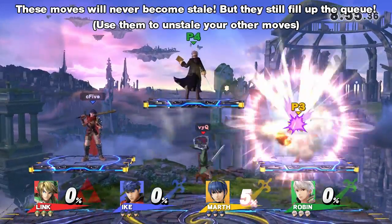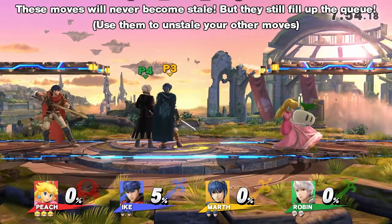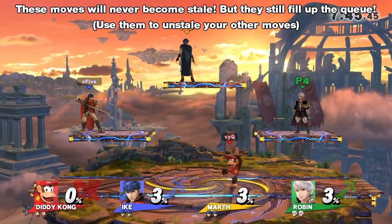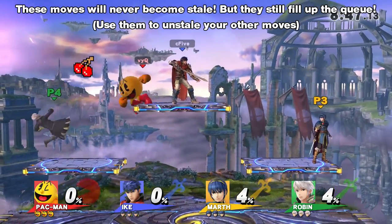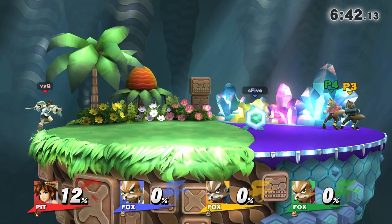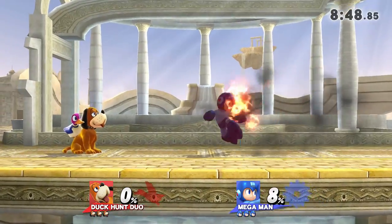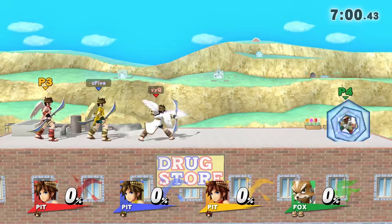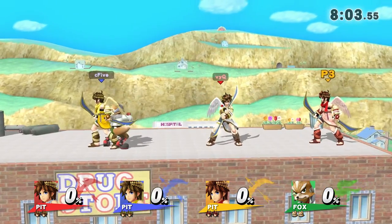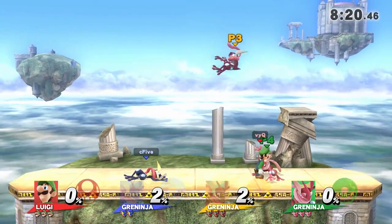There are a few moves that don't become stale at all. First, projectiles that can be thrown like items — like Link's Bombs or Peach's Turnips. Even projectiles that are not thrown initially but can be caught mid-air, like Diddy's Nuts or Pac-Man's Fruits, won't become stale — they always deal the same amount of damage. Also, a normal projectile only gets stale in the moment it hits someone; if it gets reflected, it won't become stale. Damaging yourself with moves will not stale them, like with Mega Man's Sticky Bomb or Duck Hunt's Can. Reflectors don't become stale either — their ability to reflect doesn't get weaker, although the damage a reflector might deal does become stale. And last but not least: taunts. They too never become stale, so their damage will always stay the same.